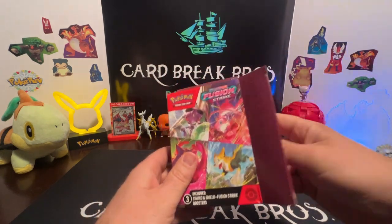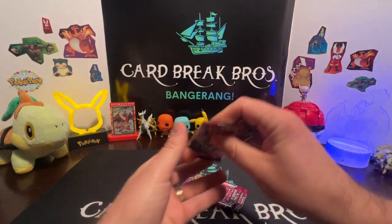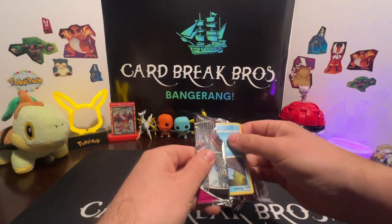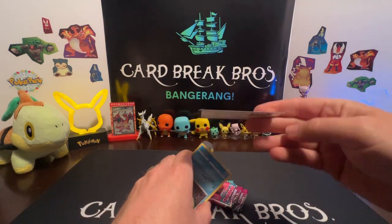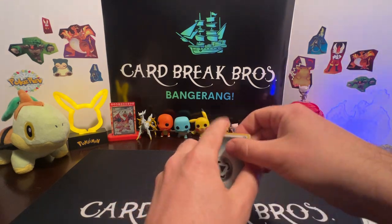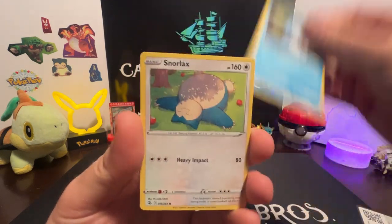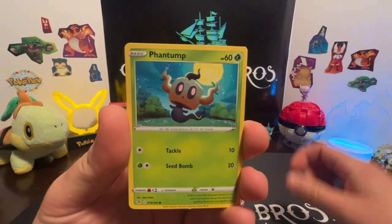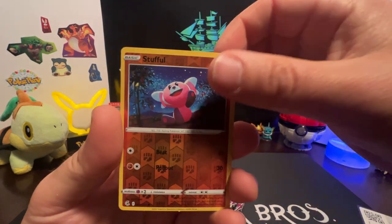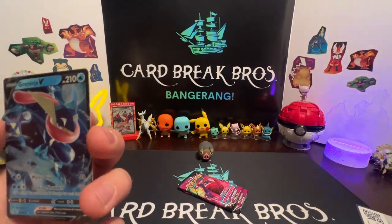Got three packs, let's start with the Genesect pack. Code card. Let's get after it — Metal type, Frost Moth, Vespiquen, Snorlax, Phantump, Totodile, Trubbish, and Trubbish reverse, Stufful, and a Greninja V. We'll take it, it's a good start.